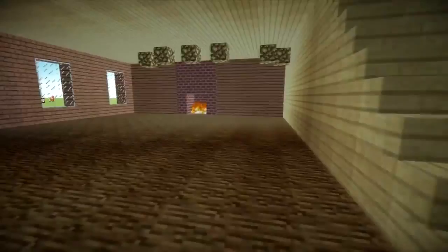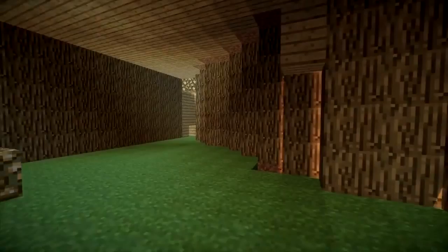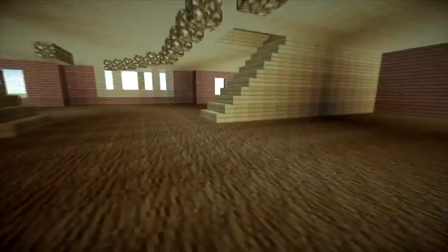We're going to go downstairs now and it leads into the basement right here, which leads to another fireplace. This whole area can be turned into like a game room or something like that. We created a separate area under the stairs — kind of like a little secret room. I kept the grass in because we didn't know 100% what to do with it, but there's a lot to be done here. Just a basic interior for now.